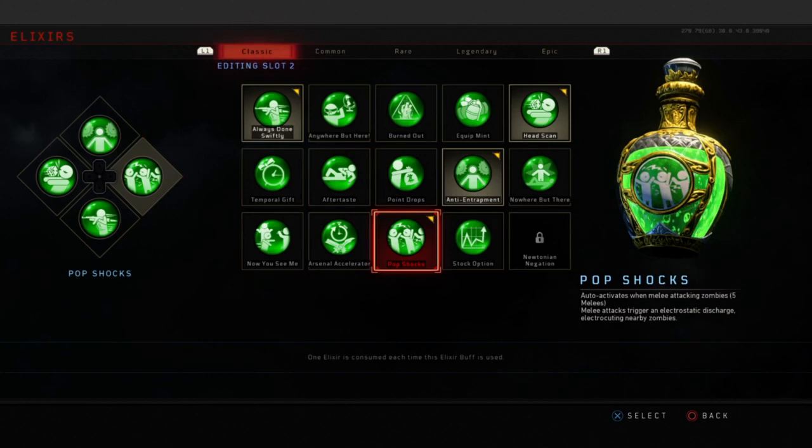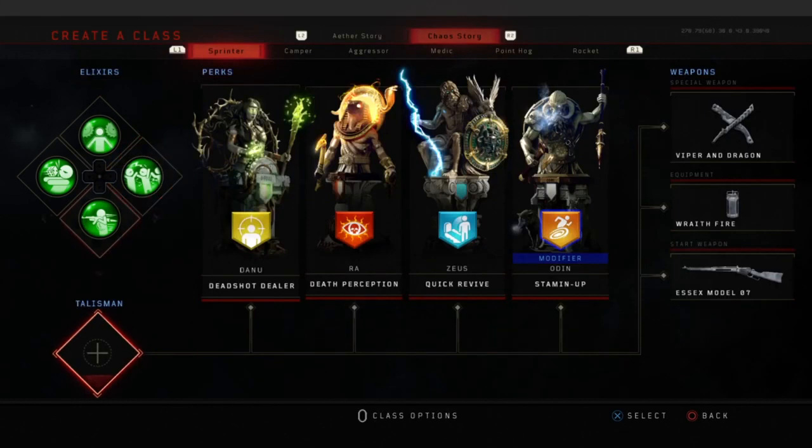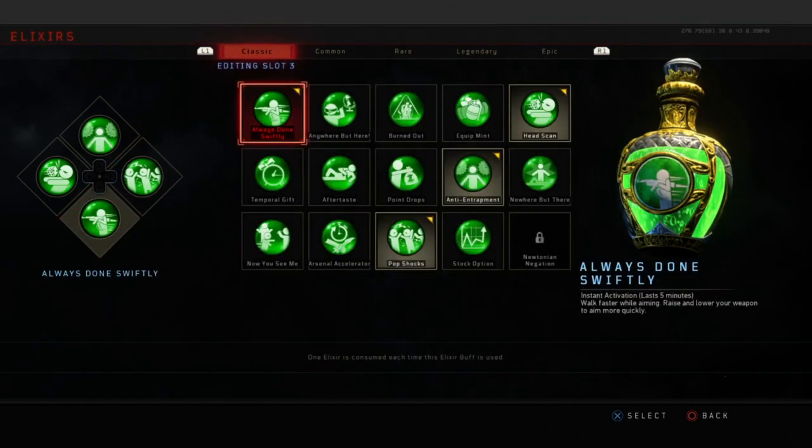Pop Shocks is going to work in conjunction with one of our perks, Death Perception, as well. But lastly, an underrated elixir — Always Done Swiftly: walk faster while aiming, raise and lower your weapon to aim more quickly. This is super handy with a running training build — you need to be able to turn around and shoot zombies very quickly.